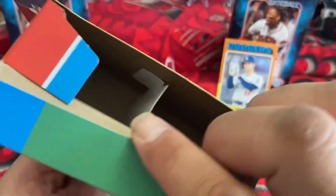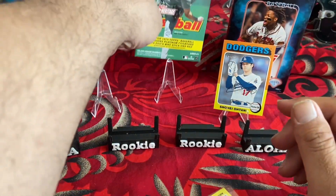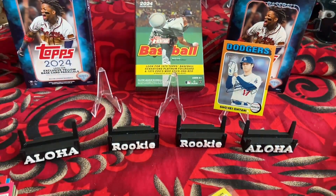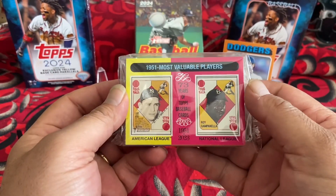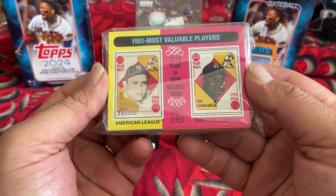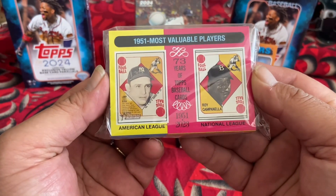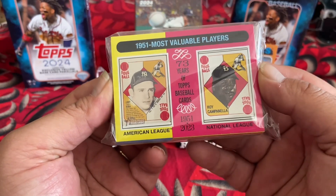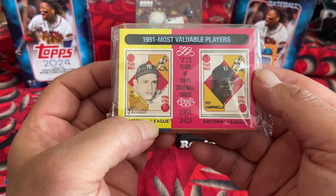2024 Heritage — let's see how we do. A 1951 Most Valuable Players card — Roy Campanella and... I can't see the other name, there's no name visible there.